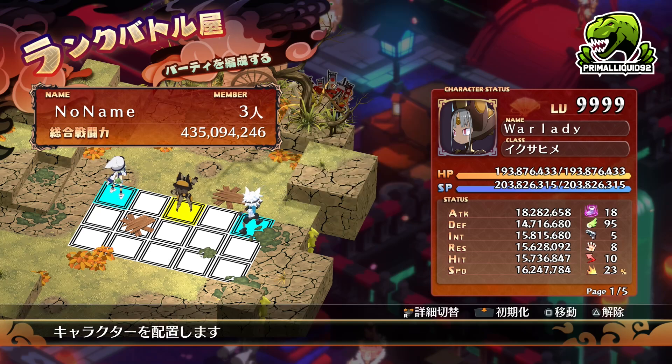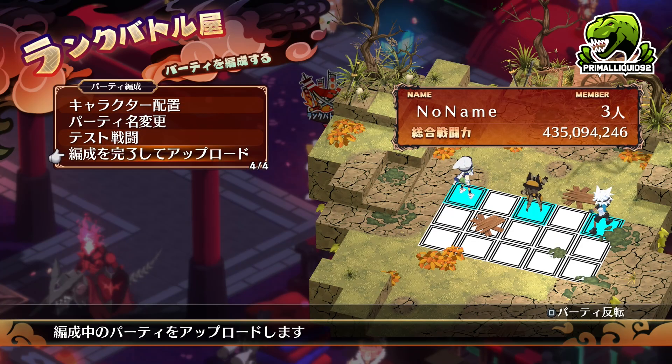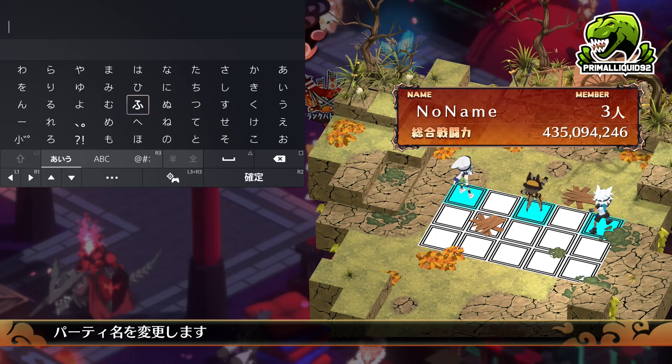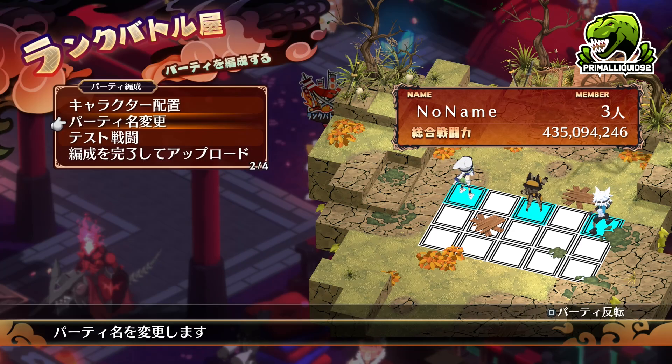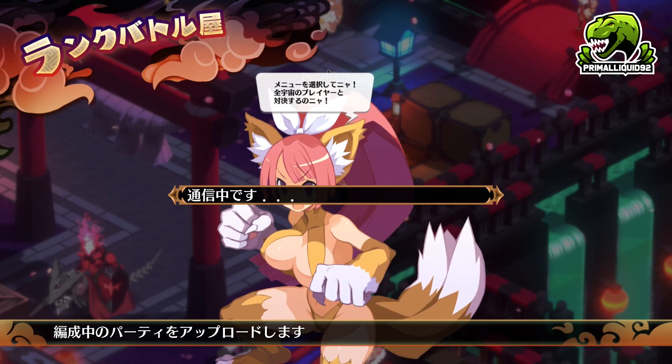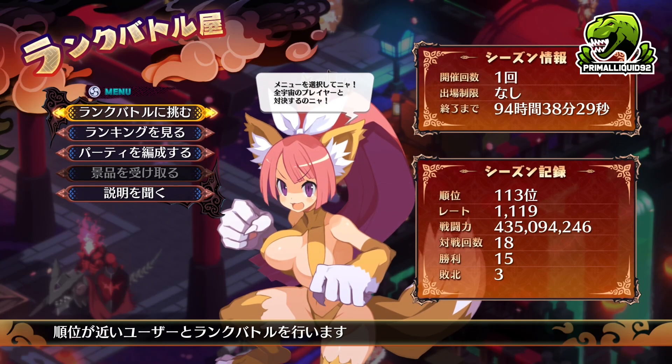Once you've done all of this, you are going to come out and then you can either test your fight if you want — test your layout against an AI-generated fight. It seems to try and match your current strength value. And if you want to, you can also change the name of your team. Once you've done all that, you can save your team and it will give you your strength rating — for me, that is 435 million.